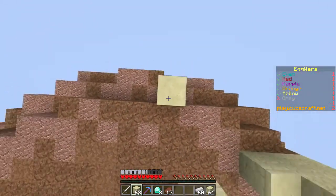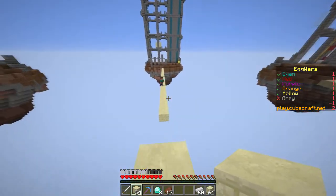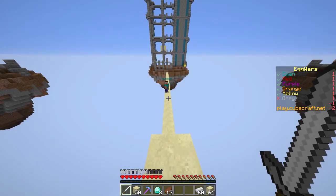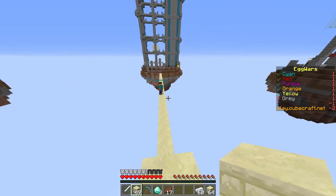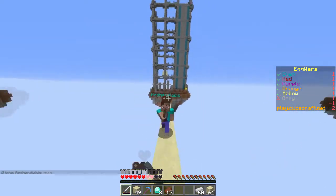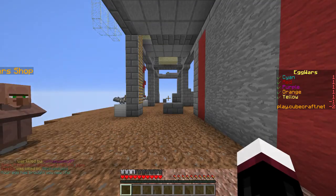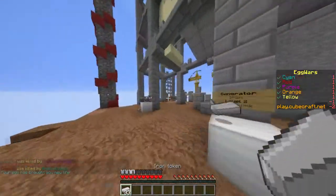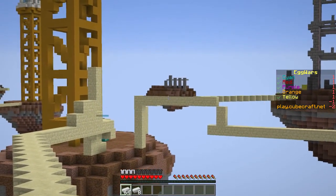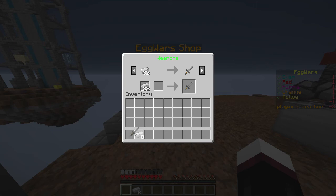We're just gonna be a massive douchebag and take these diamonds right now. Just building up here, why not. Imagine if I die here — it would be very bad. 'Teaming!' he says. 'You deserve to die.' 'Teaming was last episode man.' Is he gonna kill me? He was gonna kill me. I just got killed by a Steve who wanted to team. He's not gonna get the diamonds, is he?